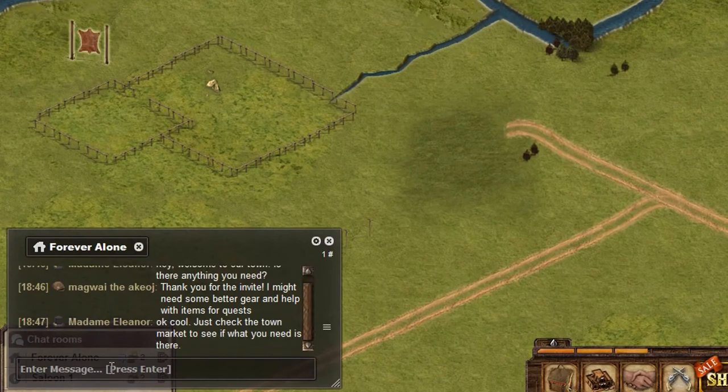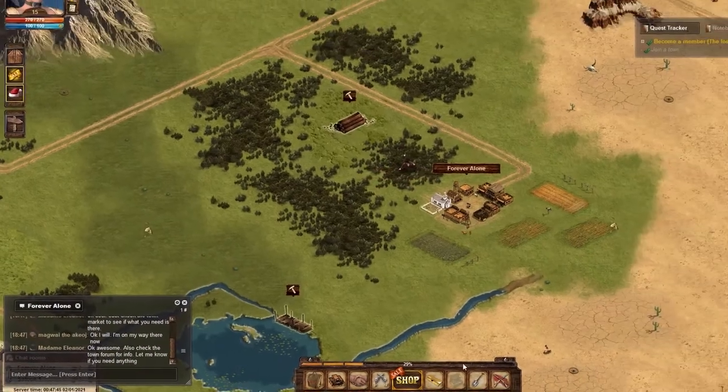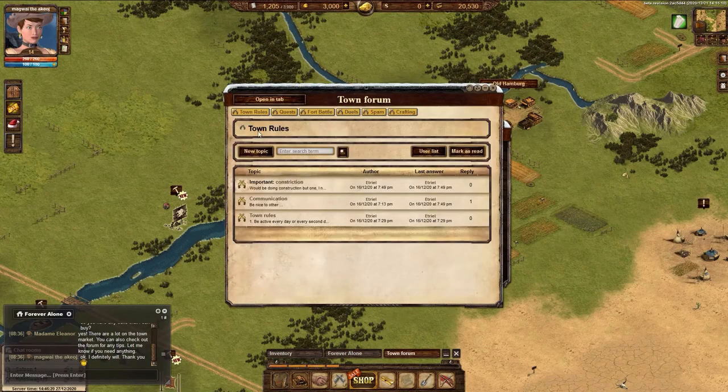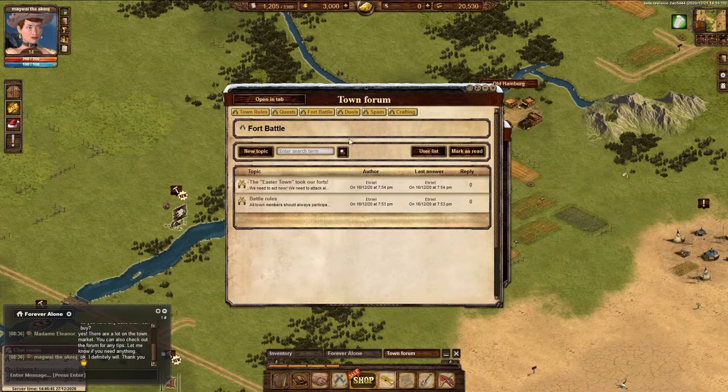You are also able to communicate easily with your townies using the town chat, where you can forge lasting friendships. One very important part of belonging to a town is access to a town forum. The town forum has a lot of great information that will help you learn how to play and will also keep you informed about anything important going on.